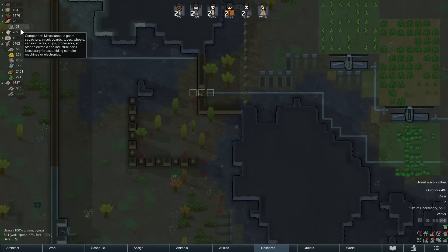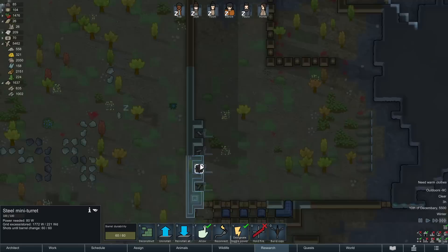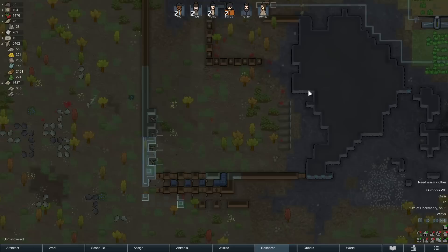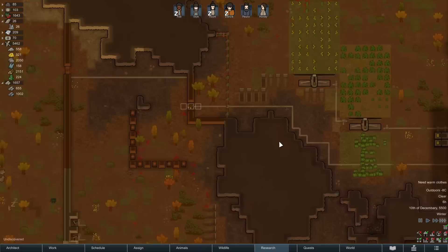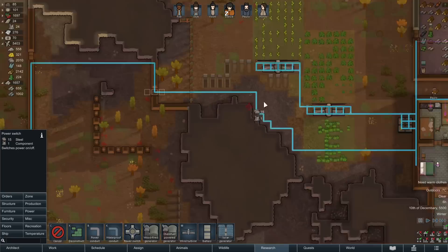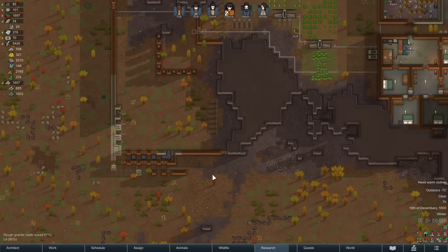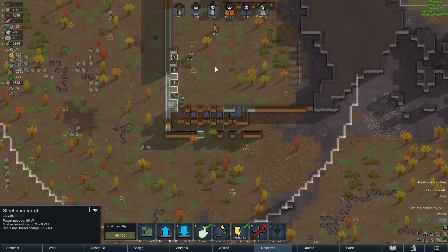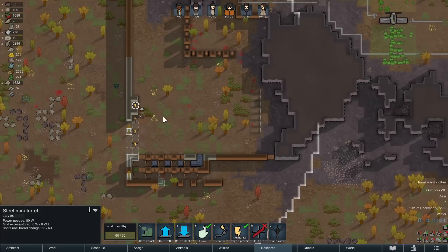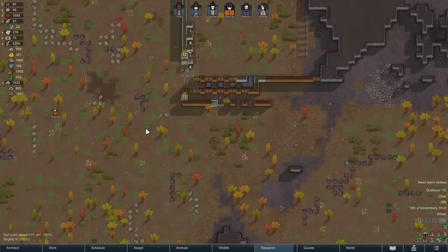We didn't have 40 components a second ago — we built our turrets over here. They do use a fair amount of materials and when they break down they use components more often, plus they use a decent amount of power. What we could do is build a power switch — I'll put it down there. I tore apart the cable, so these are all off now. You can toggle the power on and off on the steel turrets.